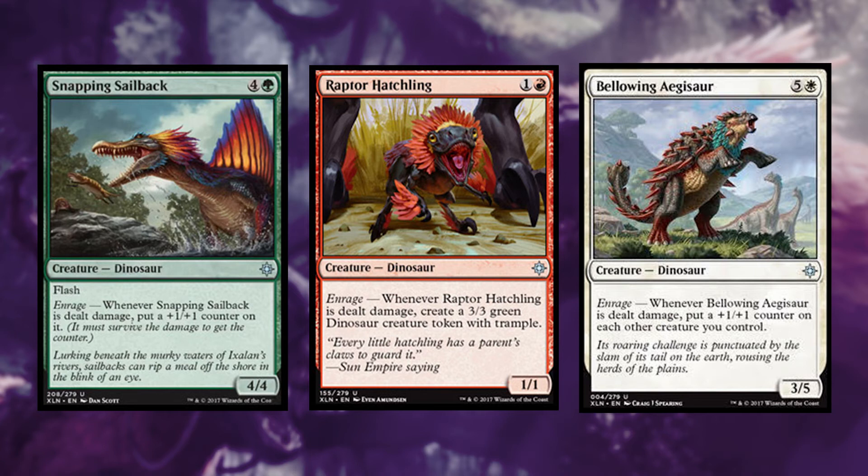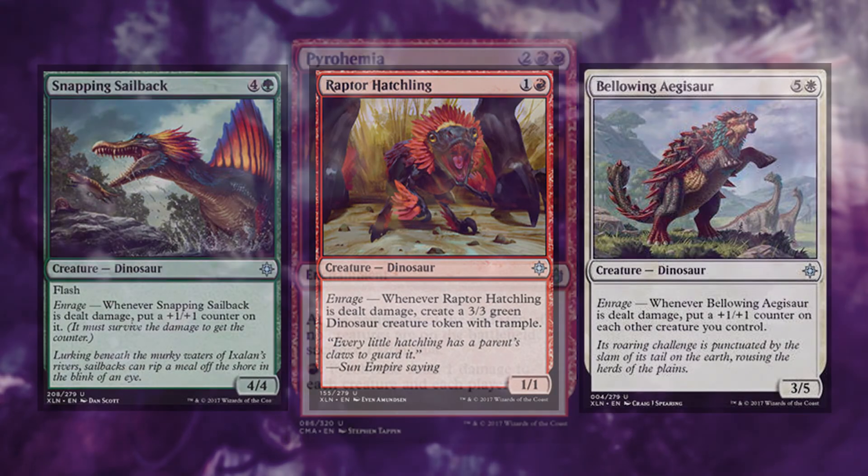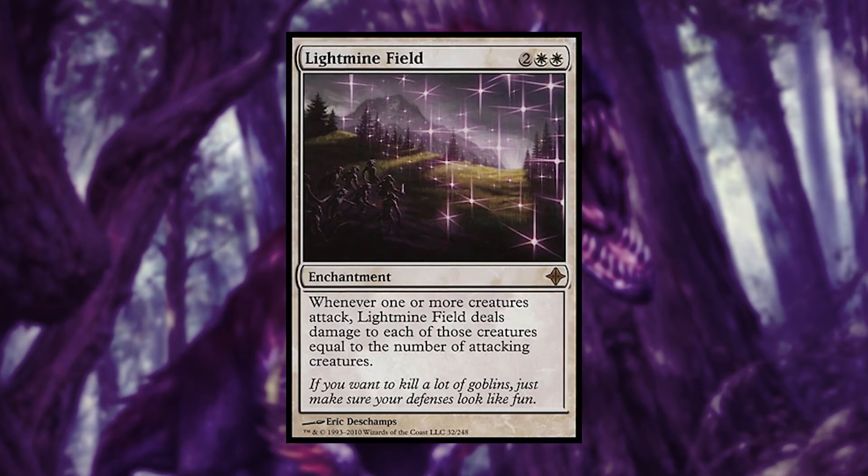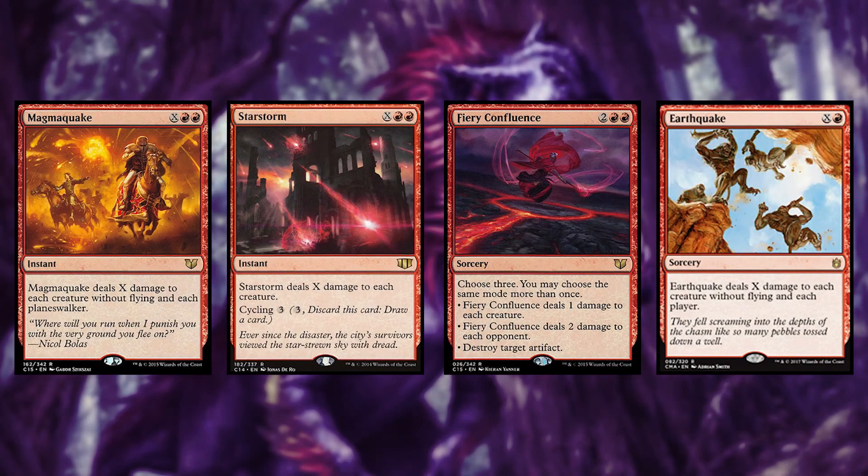To capitalize on this ability, you're going to want plenty of cards that deal damage to your creatures. Pyrohemia is an enchantment that lets you pay 1 mana to deal 1 damage to each creature and each player, allowing you to trigger your dinosaur's abilities multiple times. Lightmine Field says whenever one or more creatures attack, it deals damage to each of those creatures equal to the number of attacking creatures. Magmaquake, Starstorm, Fiery Confluence, and Earthquake can deal damage to each of your creatures to trigger their abilities.